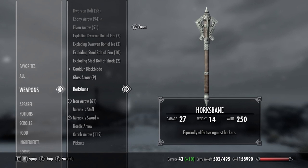Hey, what's up guys, it is Mike here and today I'm going to show you how to get Hork's Bane in Skyrim Dragonborn. Hork's Bane is a steel mace that is especially effective against Horkers.